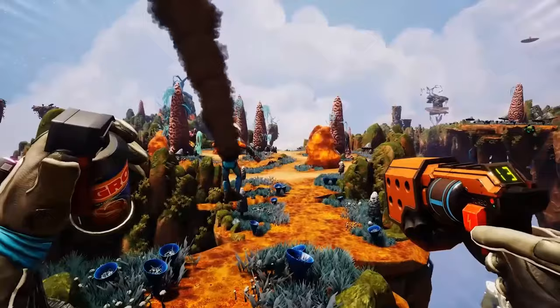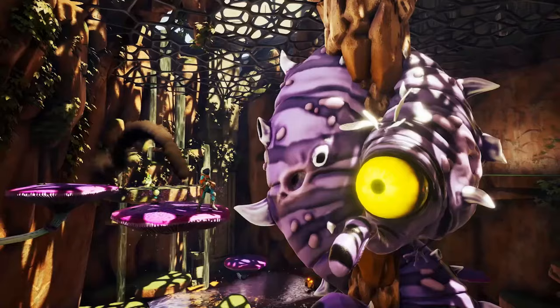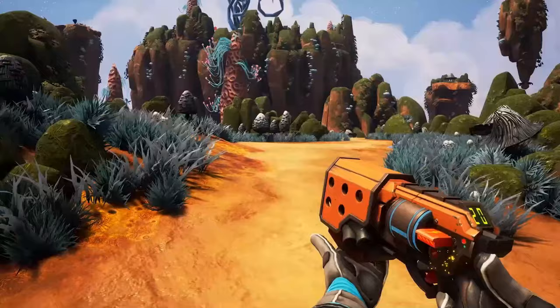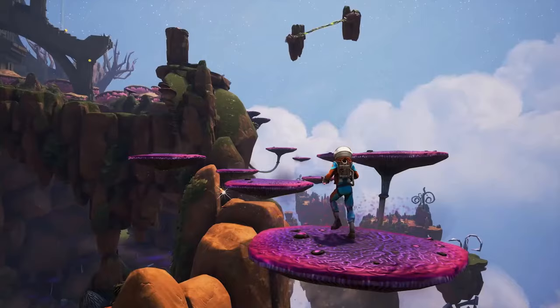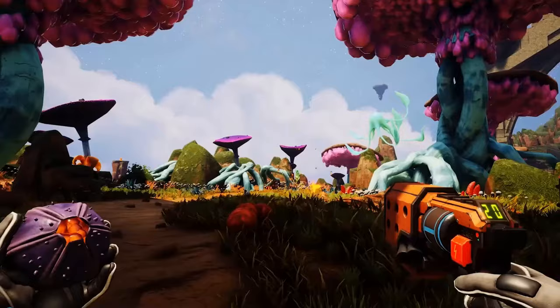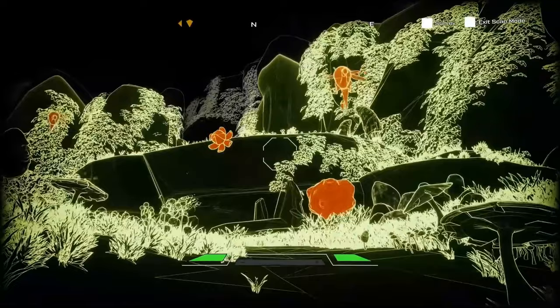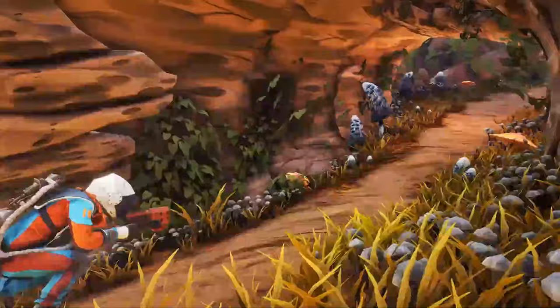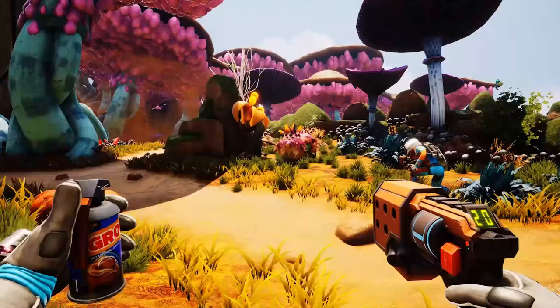Next up I have Journey to the Savage Planet, which is a humorous first person exploration adventure game that plays similar to a 3D Metroidvania. You embark in a mysterious world and there's always something new to discover thanks to its progression system and abilities you can unlock. What really stands out is that it's genuinely a very funny game. Because you can play it completely cooperatively, it really adds to the overall experience with good platforming and a fun fascinating world to explore.